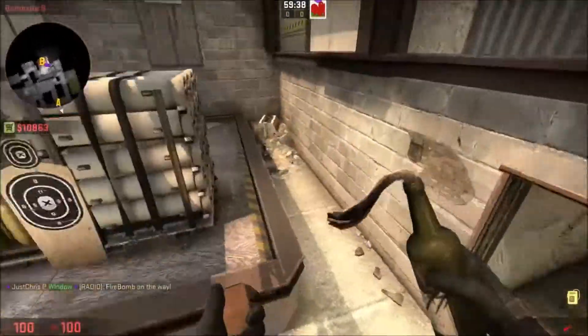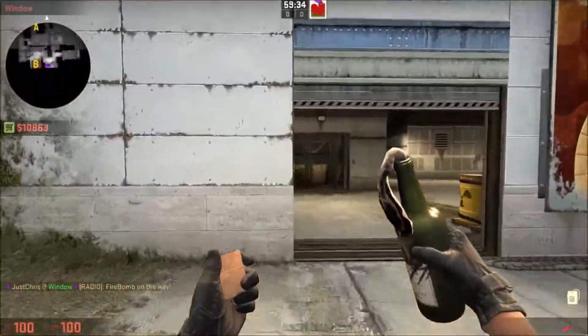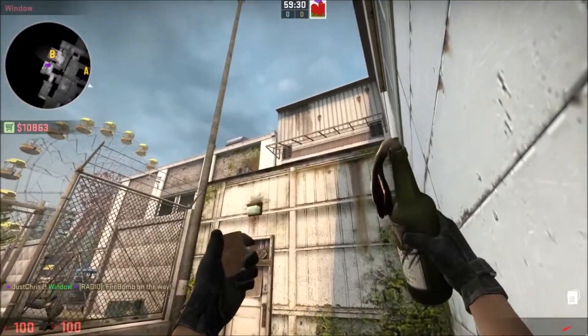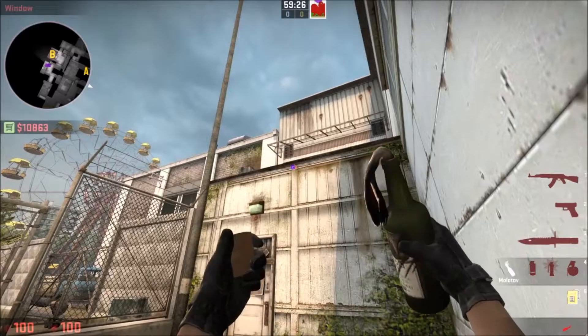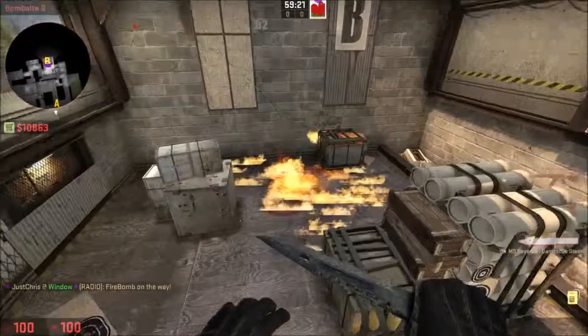So far we've got one behind the boxes and one for headshot, and then we've also got another one in the middle. You come up towards this edge of the door frame here and aim your crosshair in the centre of this little blob, and then you throw. That will cover the main site.